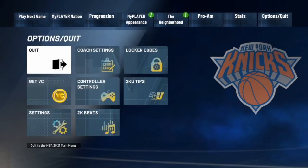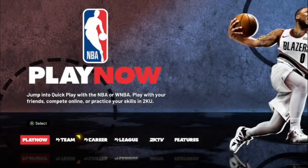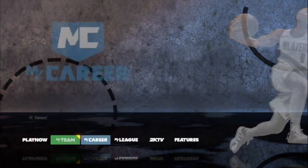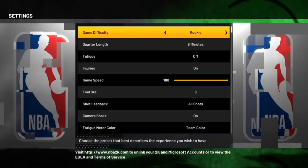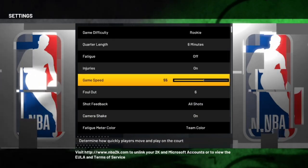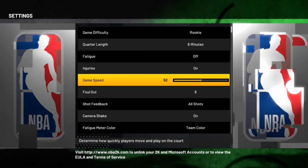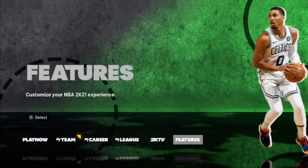After you load that player into the neighborhood, go back to the NBA 2K21 main menu. Once you get back to the main menu, go over to Features and then select Settings. From here, make sure the game difficulty is on rookie and make sure game speed is on 50. If you try to do this badge glitch with game speed on 100, it's going to be really hard to hit your shots, so make sure game speed is on 50 and difficulty is on rookie.